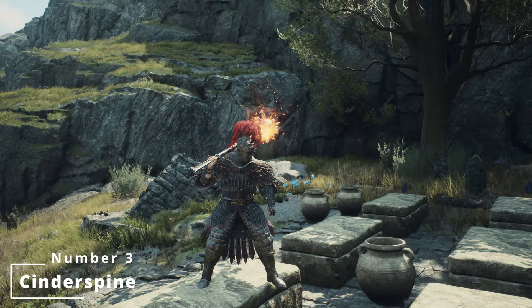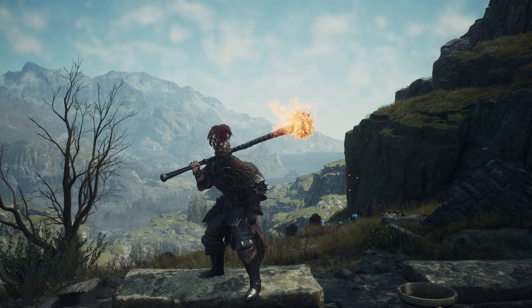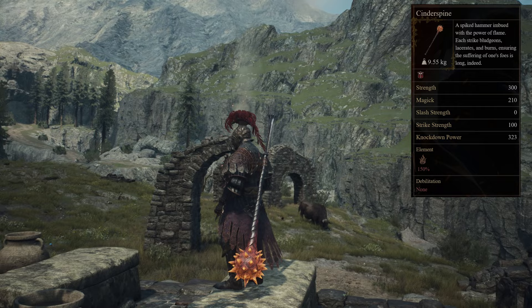Entering onto the podium in third place is Cinder Spine. A spiked great hammer imbued with the power of flame — each strike bludgeons, lacerates, and burns, ensuring the suffering of one's foes is long indeed. Cinder Spine is not available for purchase at any shops or smithies, and can only be found through exploration, located within a chest deep within a mountain-based cave. In order to access this, you'll need to leap, jump, or levitate over a gap to reach this long-forgotten treasure.